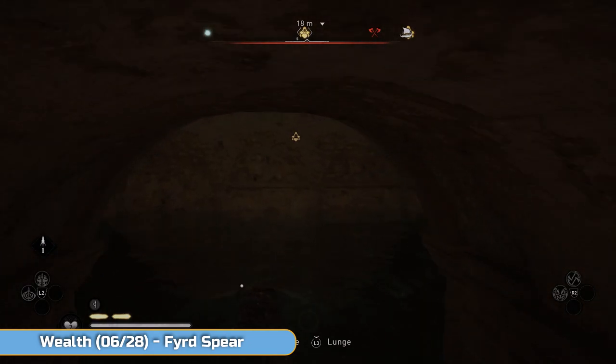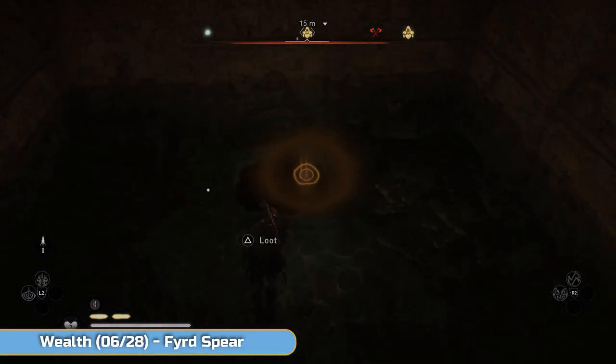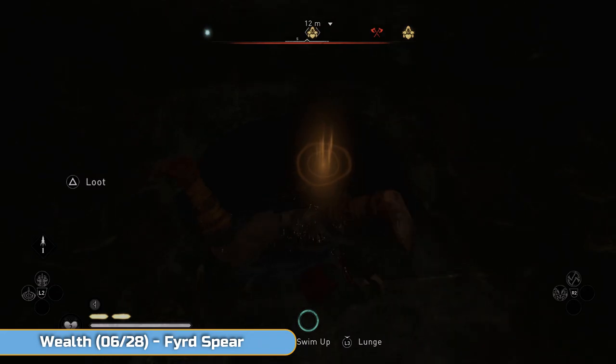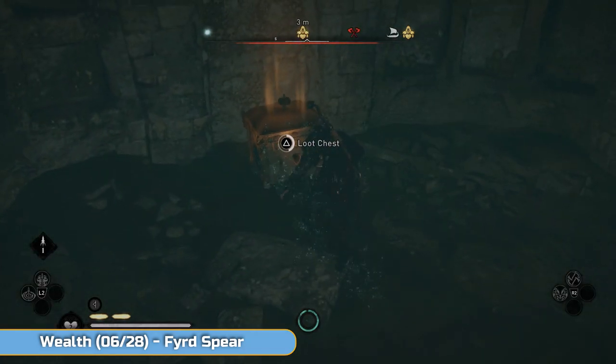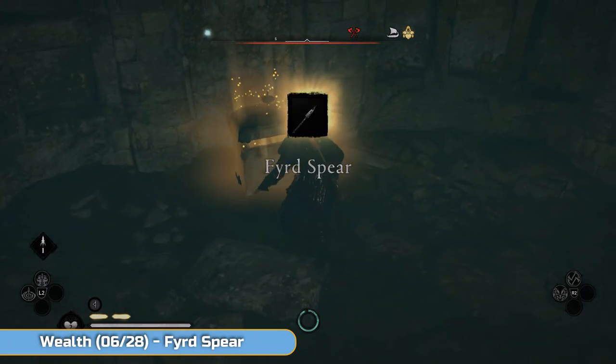Going down here — it is a bit dark but we're in water. I'll try and use this pool so you can see where we are. You'll see a little hole in the floor — go through there and there's going to be a chest on the floor, and that's where the spear is.